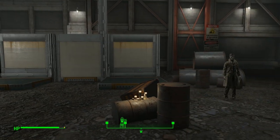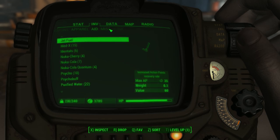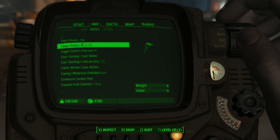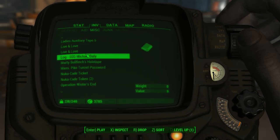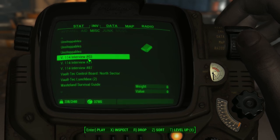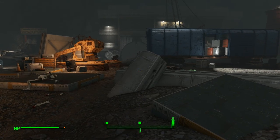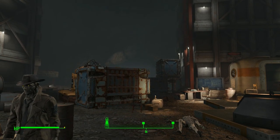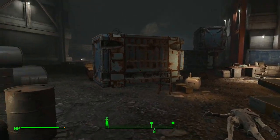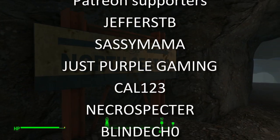Just looking at the clock, I think this is a good place to leave this one. Let's very quickly just have a look at what we're carrying. We've got one of those boards here - is it under V for vault maybe? Let's just scroll right down to the bottom. Vault-Tec control board north sector. So we need to go and pop that into the workshop. North sector. So we've missed a workshop bench somewhere through there. So we'll head back through there next time.